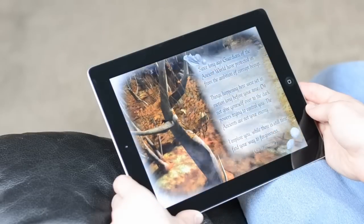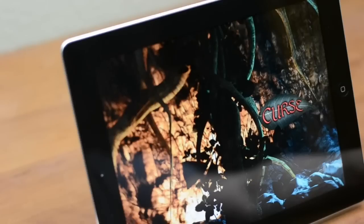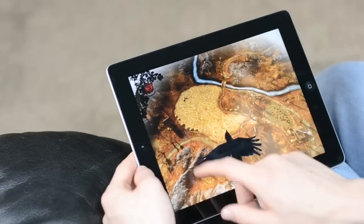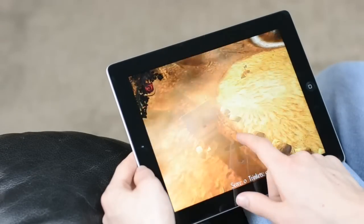Throughout the game you'll find different narratives which will explain a bit about the story and try to convince you to either spare or curse the boss of that level. While in free flight mode you're able to look around at the level for story points along with trinkets.